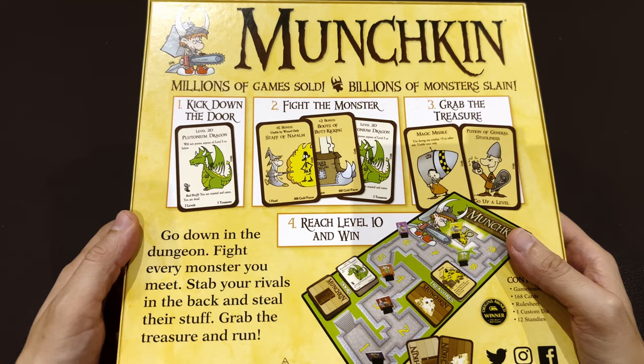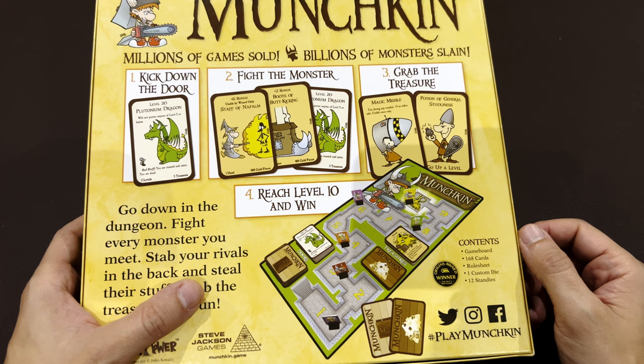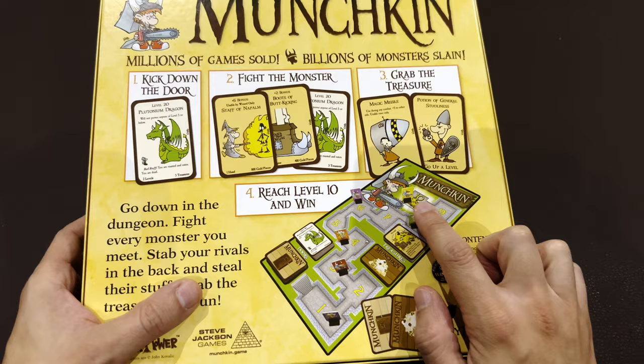This is how they present Munchkin: you kick a door, you fight the monsters, and you grab the treasures in a quick Dungeons & Dragons style. Munchkin is a competitive card game - like Highlander, only one can win. The one who arrives at level 10 first wins.